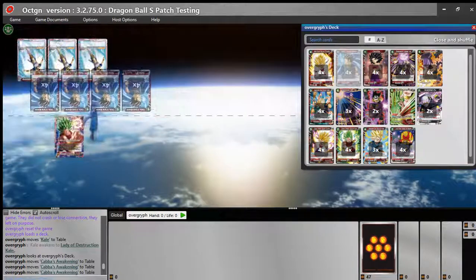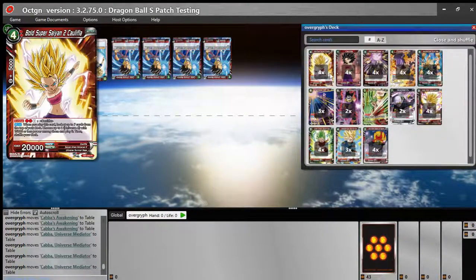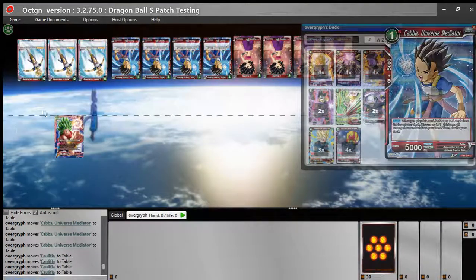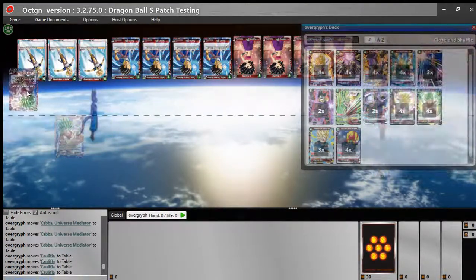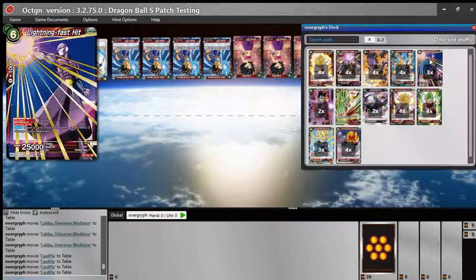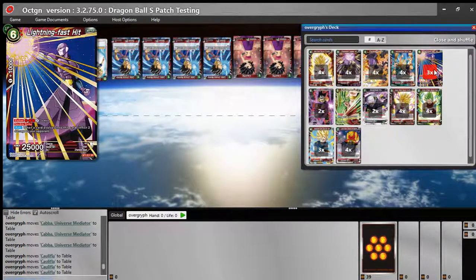One-drops: we have four of the Kaba Universe 6 Mediators — it searches for a Universe 6 card off the top 3, so you might as well run 4. We also have four vanilla 10k bodies, which happen to be Cauliflas. They're really strong with this leader, have evolve targets in deck, can swing 10 on turn 1 or 2 to take a life card from the opponent, and put them in Lightning Fast Hit range.